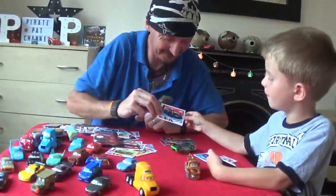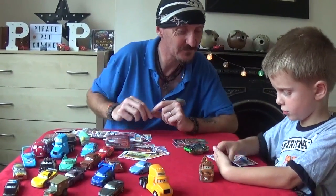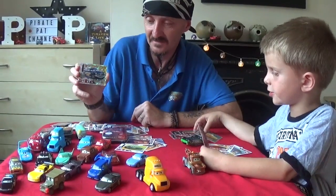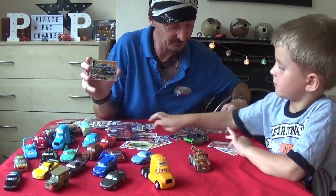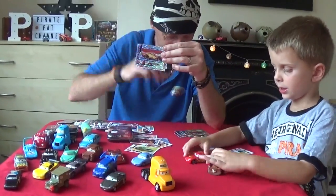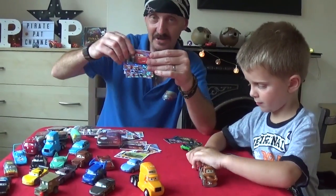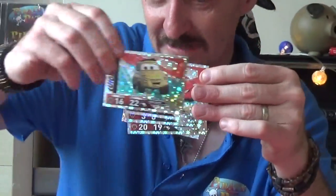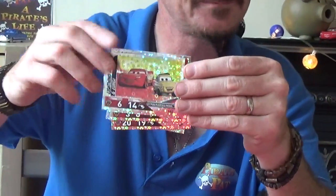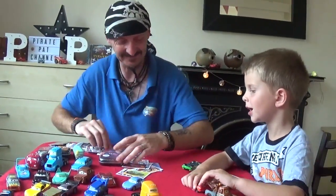Jackson Storm again. Reggie. Oh, got a shiny — let's have a look. So we've got Doc Hudson. Another Cruz Ramirez shiny. Lightning McQueen shiny. Lightning McQueen and Fillmore shiny. Another Lightning McQueen shiny. Oh, we've got Luigi. Lightning McQueen and Luigi — wait, that one's off Mario! Oh, it does sound like it. Do you want to open that tin? Last tin opening of the night — there's going to be another limited edition card in here as well.